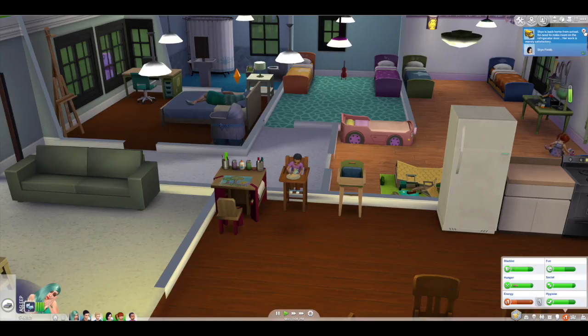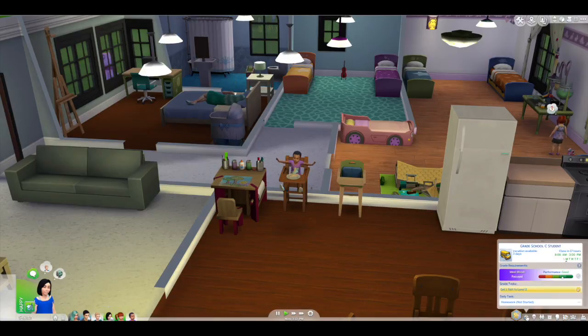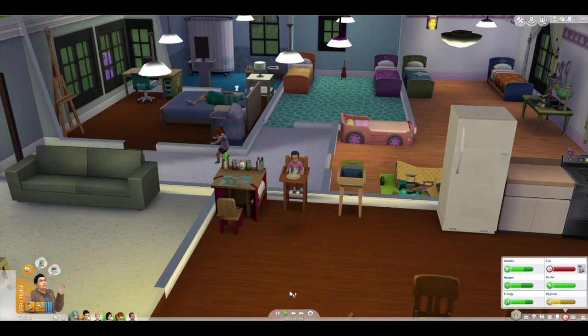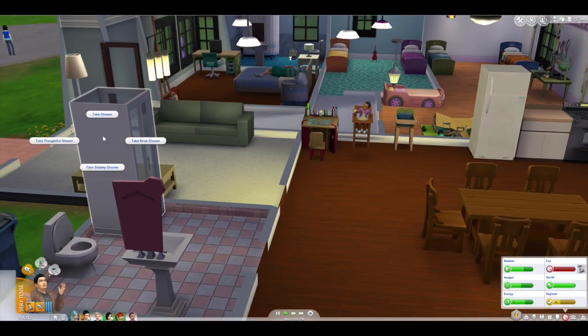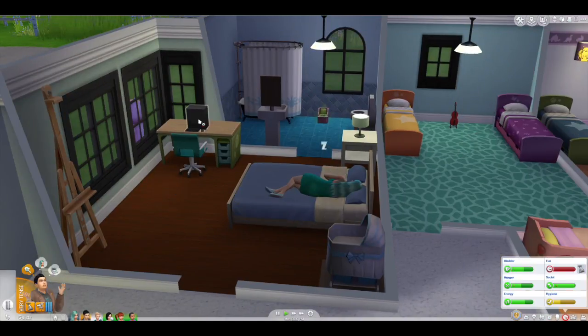Grades are up! Yes! Okay, so Sky is a C student, Ethan is a B student, and London is an A student. He needs a lot of fun — like, desperately. So we're gonna have him take a shower, and then come over here and play video games — play Incredible Sports.